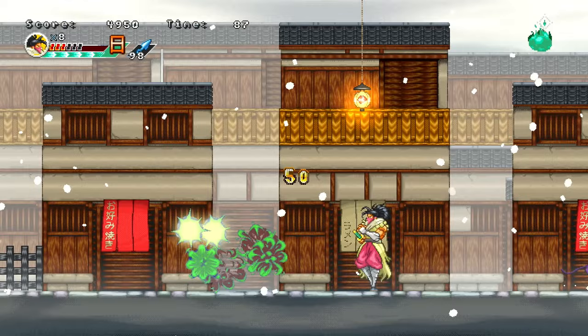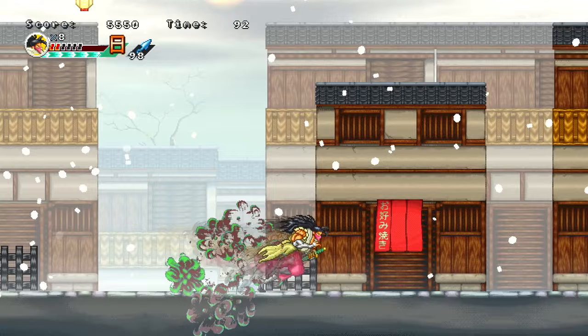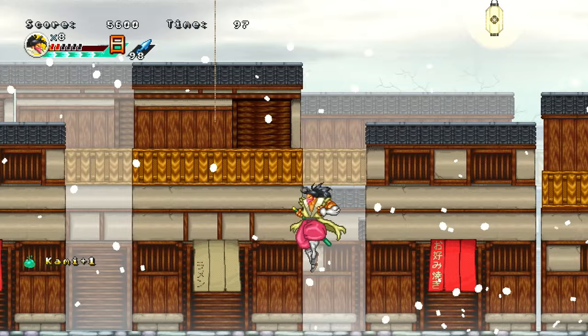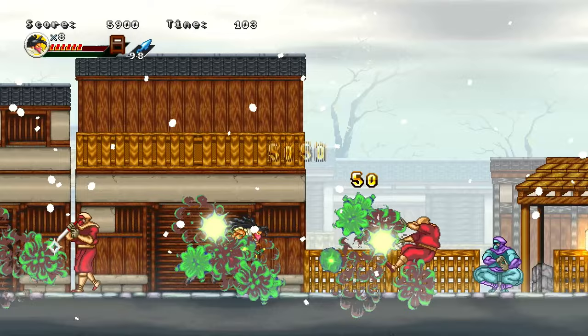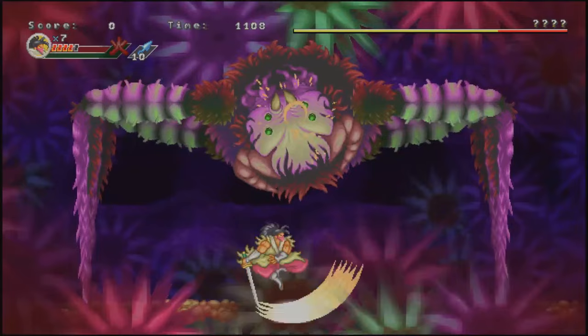You also have a variety of ninja magic abilities that you can pull off when your spirit gauge is full. These include a screen-clearing super attack, a boost to your attack strength, or the one I found most useful — the ability to fully regenerate your health. It takes a while to build up your spirit energy though, and you lose all of it if you die, so it's not something you can always rely on.